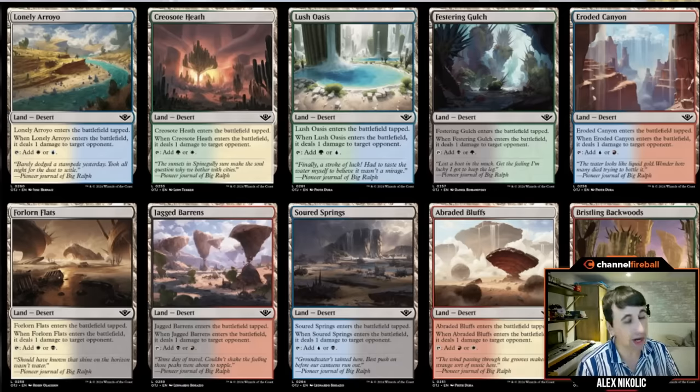Something to note when you play these lands: don't always play them on turn one. Sometimes you'll look at your hand, have two cards that commit a crime, have both your colors, and realize you can just play this tap land on turn four to trigger your two commit-a-crime things. If you don't have a four-drop in hand, it's not going to disrupt your mana. Don't just auto-slam that tap land on turn one — that's something I had to break myself out of.